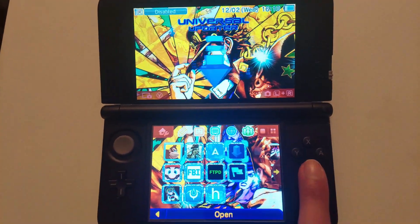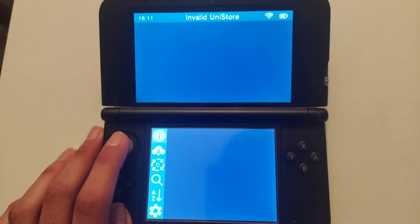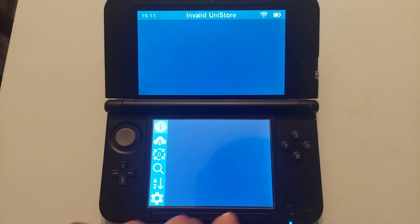The next one is Universal Updater. This lets you update anything you have, whether that's your Luma firmware or anything else. You can even install Sonic Mania or anything like that.